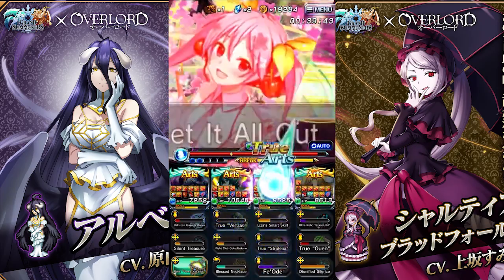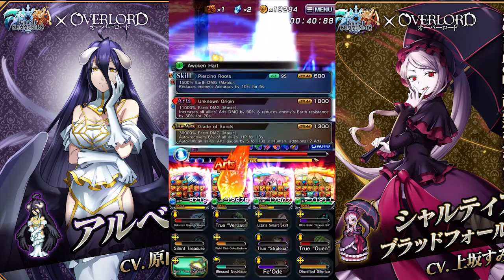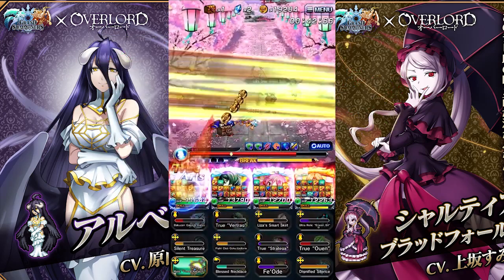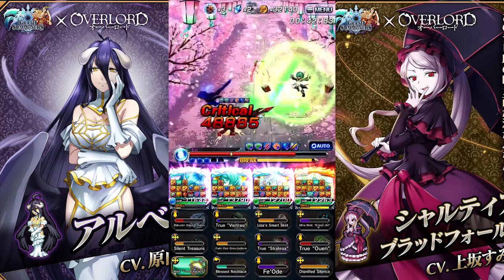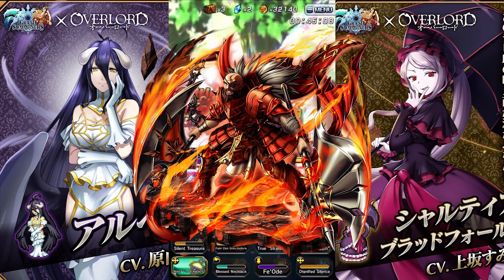With how good this is, it's definitely going to be seeing use in really hard pieces of content that need physical resist. If you were to use this on Albedo at her best, she would be giving the entire team 160% damage resist — almost enough to survive Ganon's final nuke without even having a tank.